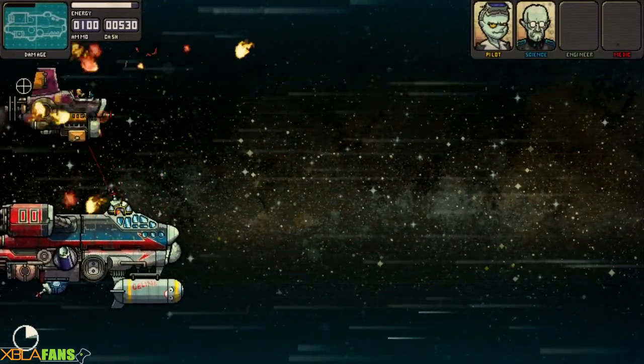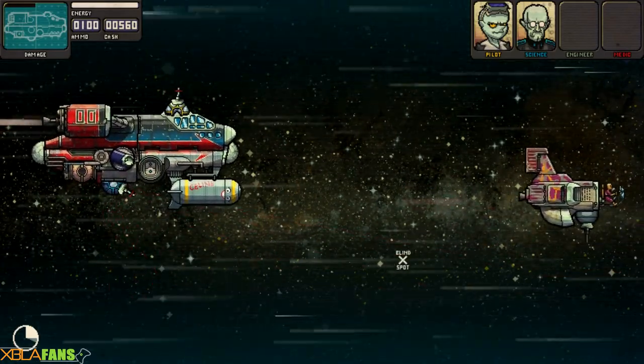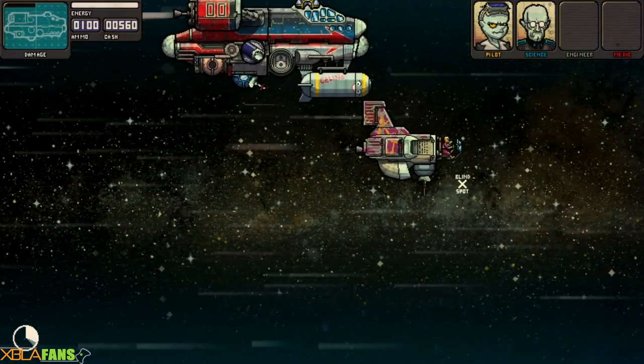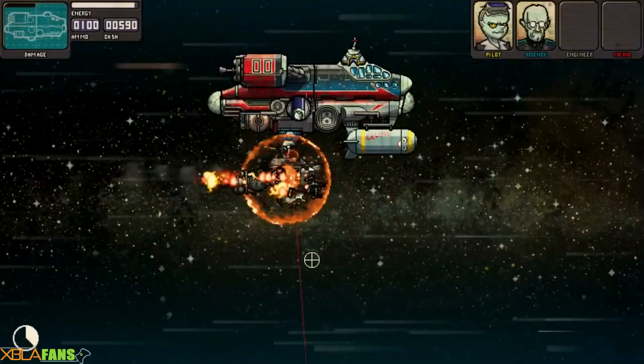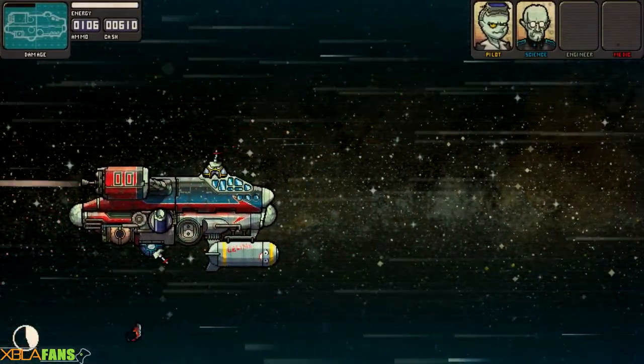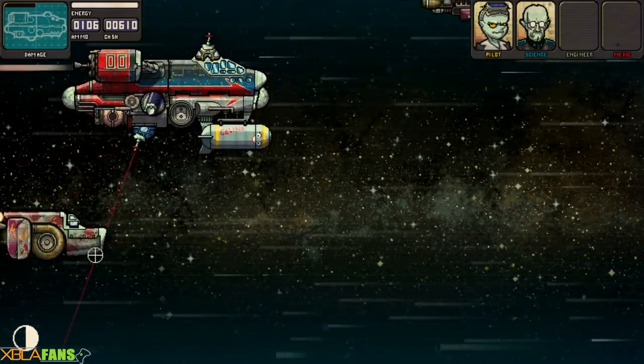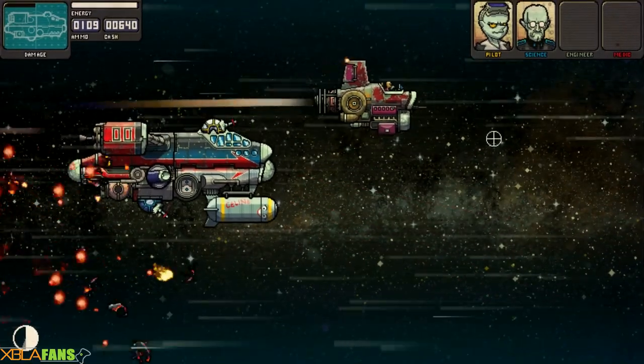If you watch the other ships, you'll see they actually have weapons in certain places. Most of this game is trying to maneuver yourself so you get a shot but they don't. He's got a gun on the bottom, so I can work around that. And if you blow out their pilot, guns, or canopies, you can actually do a lot of damage to them.